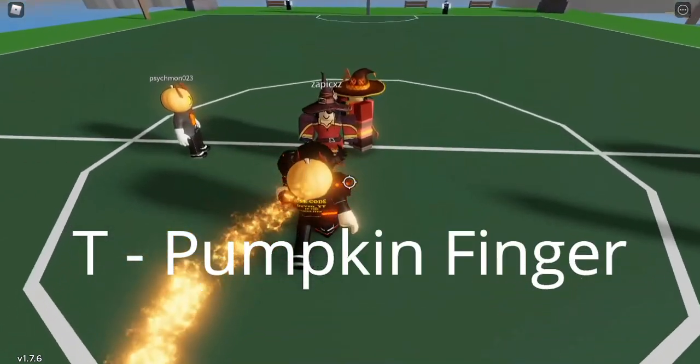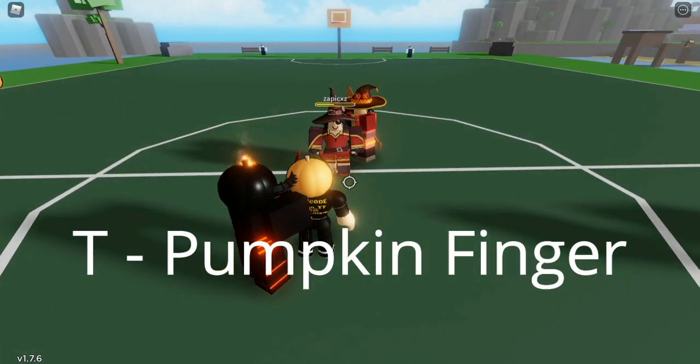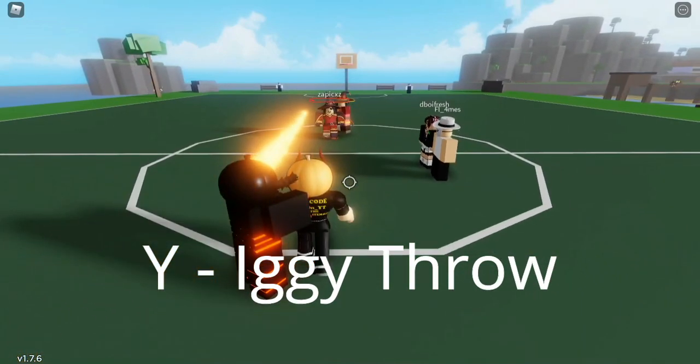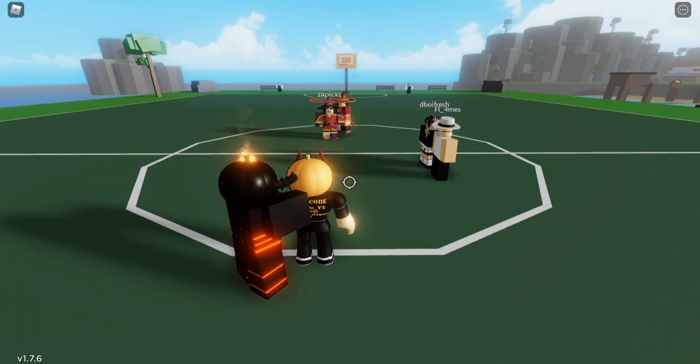The next move is Pumpkin Finger. You press T and you hit them with your Star Finger — it does incredible damage, not as much as the Heavy Punch, but still pretty good. The next move is Iggy Throw — you press Y and you throw Iggy. I'm hoping they change this to a Pumpkin in the future, which they said they would. I don't know when it's going to happen, but when it does, I'm going to be a very happy Devin.